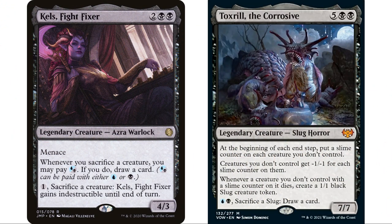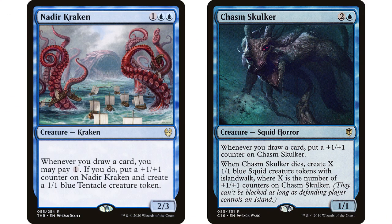Kel's Fight Fixer is also going to be really good. These decks are very similar — Dimir sacrifice your own creatures themes share a lot of cards. Whenever you sacrifice a creature you may pay a Dimir hybrid mana; if you do, draw a card. We're sacrificing creatures all the time, so with our commander we pay blue-black, sacrifice a slug, draw a card, then pay one more mana for an additional draw. Kel's is also a sack outlet. Nadir Kraken and Chasm Skulker benefit from us drawing cards, which we'll be doing constantly, and they also make us lots of tokens to sacrifice.